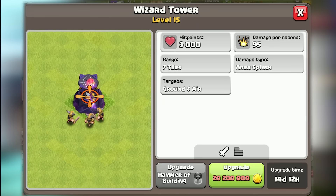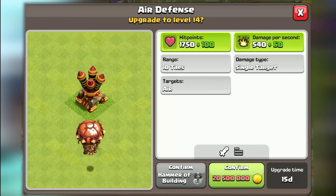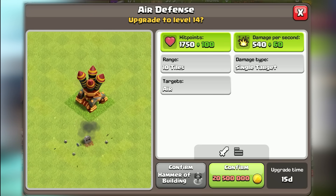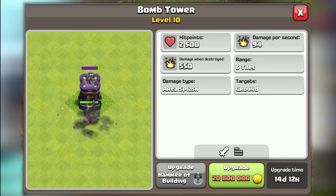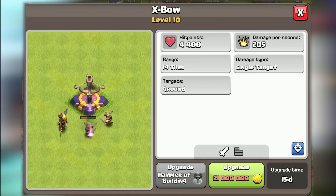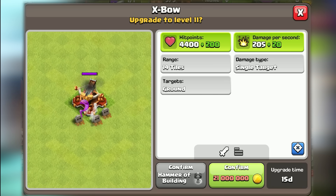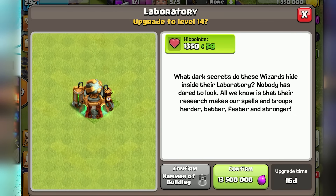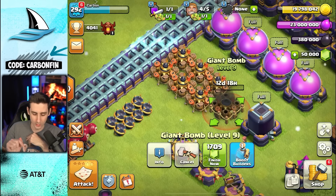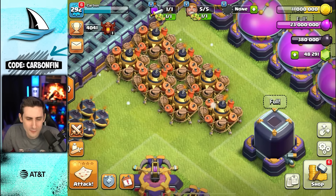The Wizard Tower goes from level 15 to level 16. The Air Defense goes from level 13 to level 14 at Town Hall 16. The Mortar goes from level 15 to level 16. The Bomb Tower goes from level 10 to level 11. The Expos go from level 10 to level 11 — good luck with your Queen Charges. The Laboratory goes from level 13 to level 14. Giant Bombs go from level 9 to level 10.